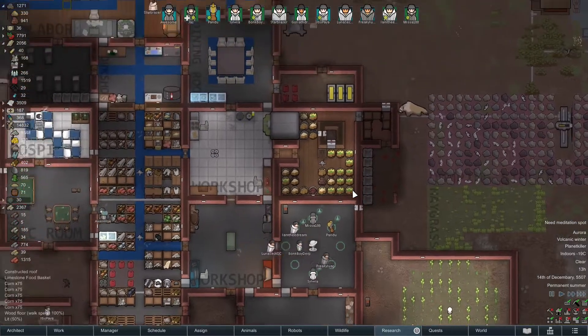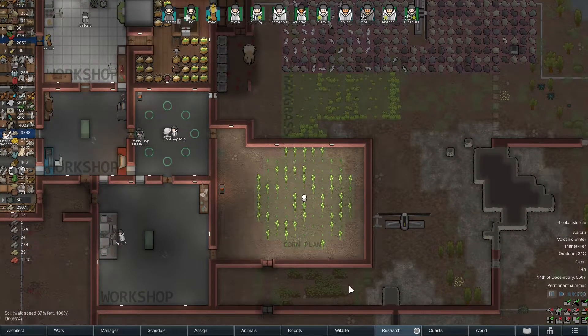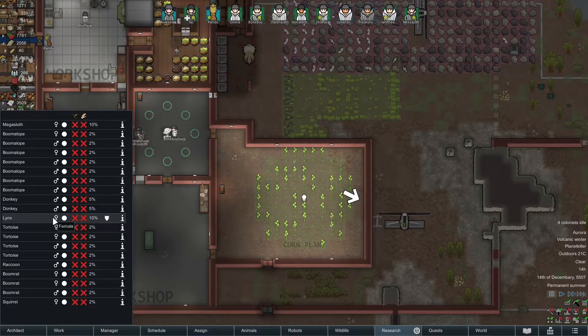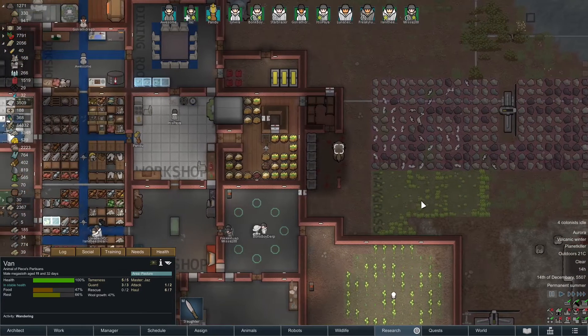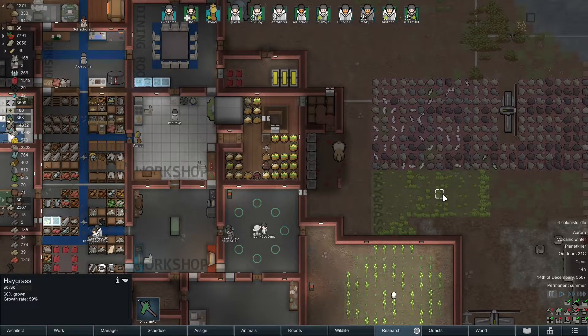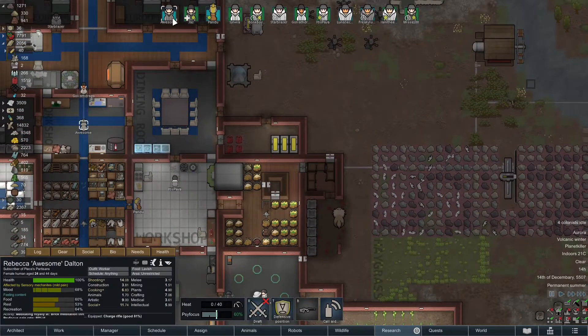We might need another sun lamp depending on how the food goes. Right now we're doing okay but we don't have a lot of meat. We had a lynx we need to take care of. Maybe even the megasloth. Our current megasloth is going to go hungry if we're not careful — we have no hay. The volcanic winter is not helping the crops grow quickly. The growth rate is slow. Our megasloth might die — we killed off the alpacas already because of that very risk, but it's possible our megasloth could die here.